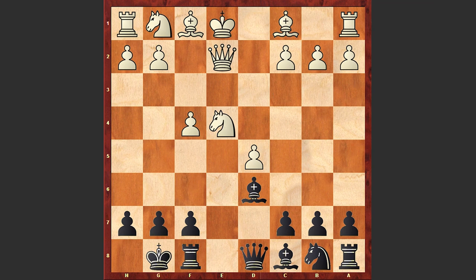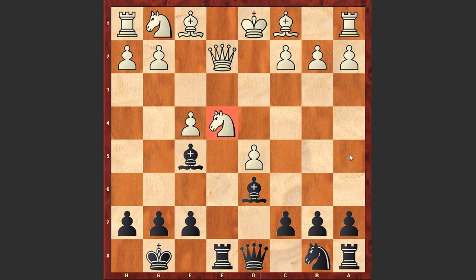Nxe4. Re8, pinning the knight, and King d1 — the white king is escaping from this dangerous e-file. Bf5, putting more pressure on the e4 knight, and understanding that he is losing the knight.